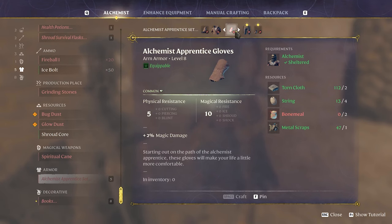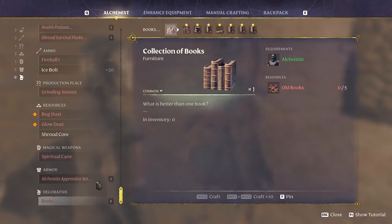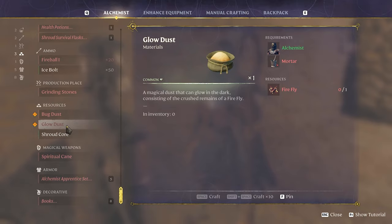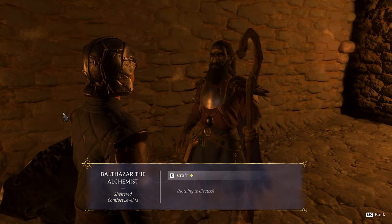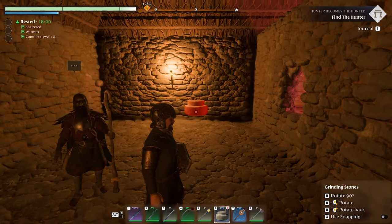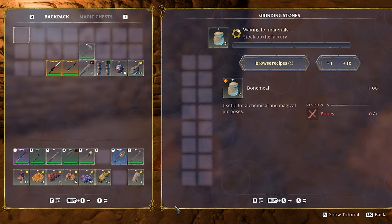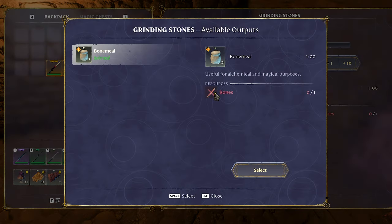Magical weapons — a spiritual cane, equippable ranged weapon with 17 power. And here's the apprentice armor set! Magic resist, physical resist — the chest is 21 physical and 42 magic, plus 24 mana. We're going to need bone meal and books. The books throw me. We need to place the grinding stone and make bone meal from bones.